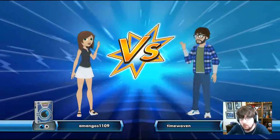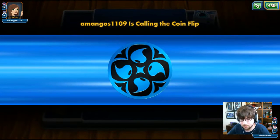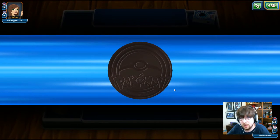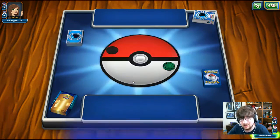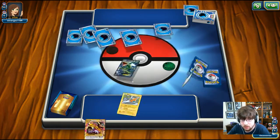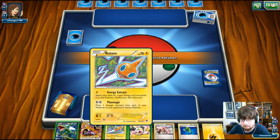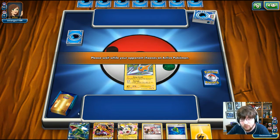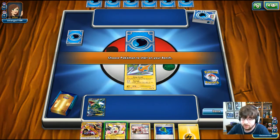Game number one — we're playing Mangoes1109 and they're going to get the coin toss. I believe they are playing a water deck, but we win the coin toss and we're going to play first. We are starting with a Rotom, and I think it's only fitting that I lead with Rotom. I don't care if we win — Rotom is our leader and our almighty savior.